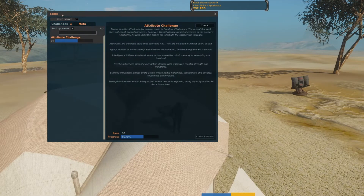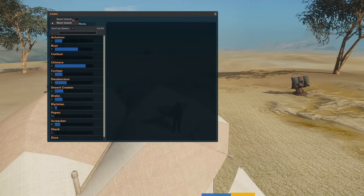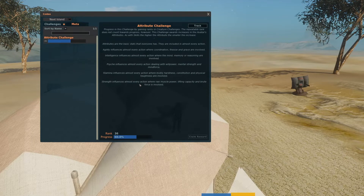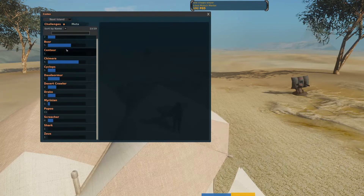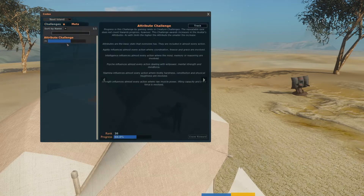To further our understanding of the Codex we have to move to the meta tab and click on Attribute Challenges. This is exactly as it sounds — it's a bit like the regular challenges except you get attributes out of it. The difference is in how you rank it up. I'm ranked 36 and this applies to literally every single planet, so the meta challenge is better in that sense because it carries on no matter where you go.